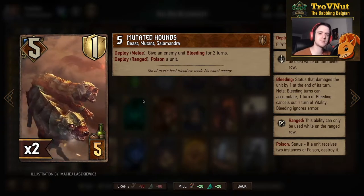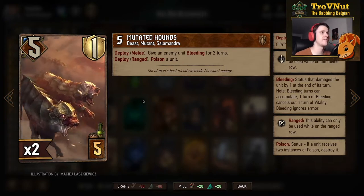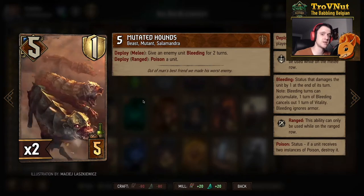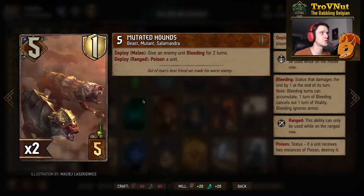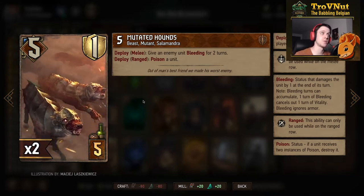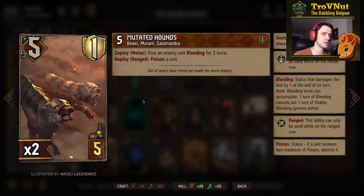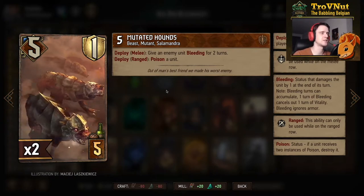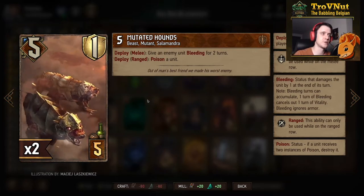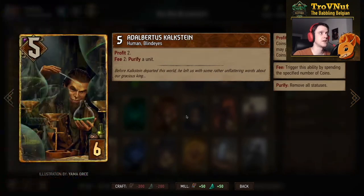The Mutated Hounds got a power buff — they are now five power with one armor for five provisions. On deploy you can either poison your own unit if you put them on the ranged row, or apply bleeding for two turns on an enemy unit if placed on the melee row. Poisoning is not specific to enemy units, so you could poison the Abomination to get more points out of it.